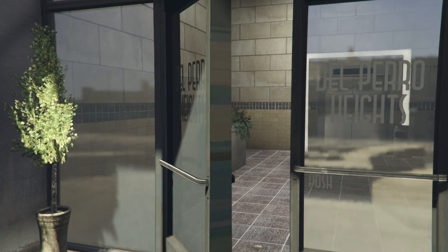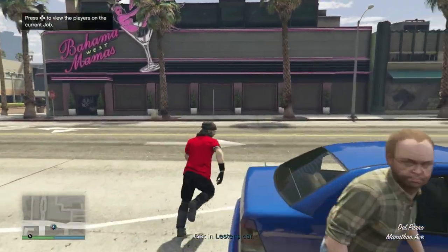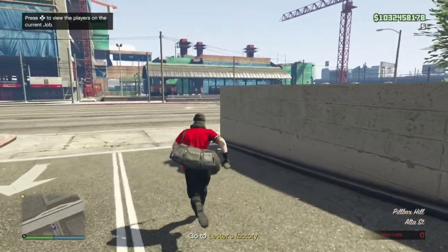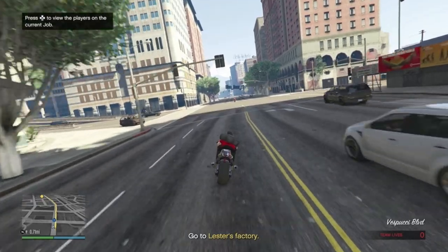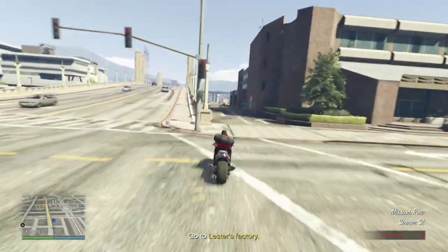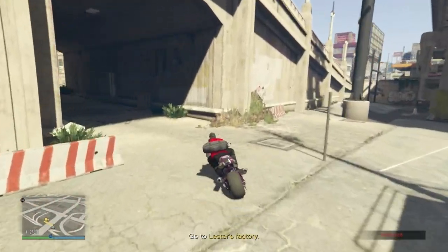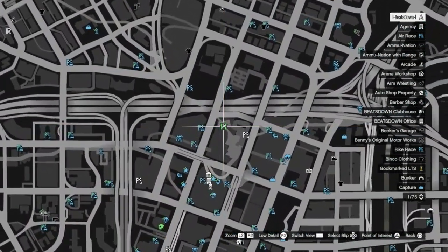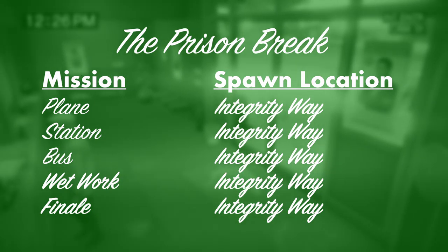Spawn locations bring you on to the importance of location overall. From apartment and doomsday elite challenges to simply getting preps and setups completed faster, location is all important. For example, you want the Del Perro Heights location for the Fleeca job setups but then Alta Street for the finale. For the Prison Break, the best location for all setups and the finale is Integrity Way. Here's a list of all the best locations for the apartment heists, so feel free to come back and jot these down if you want to give these a go.